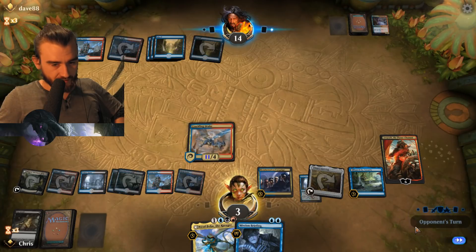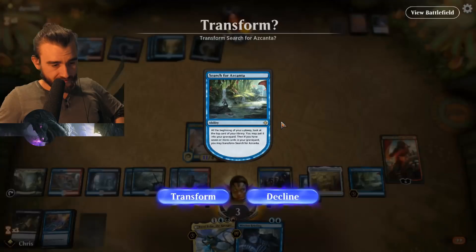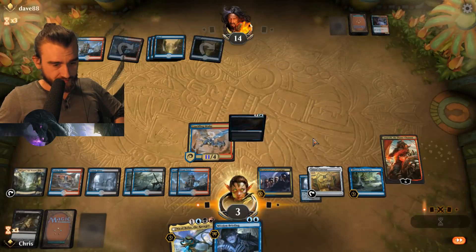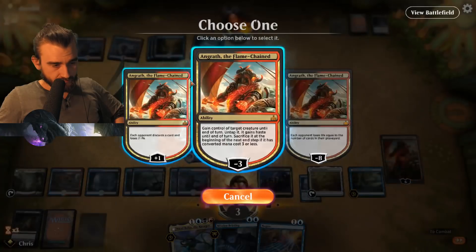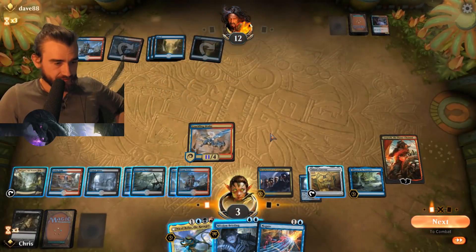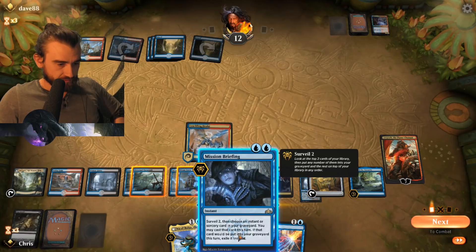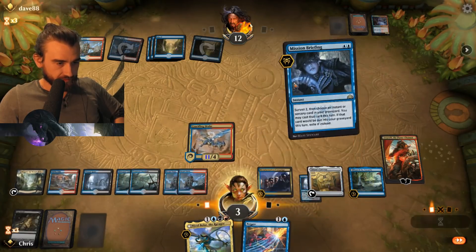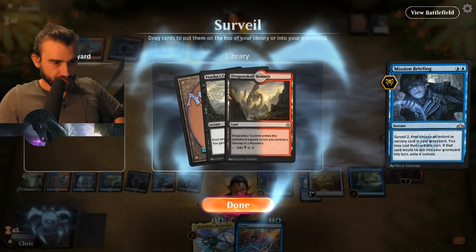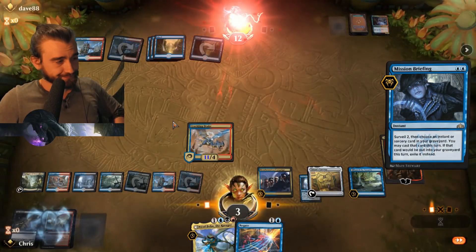Goblin Electromancer — that is absolutely fine, kill that immediately. And then it's our turn. Yes please — do not transform. Lose some life. Can we kill him this turn? Yeah, we need to play one spell. Let's do the Mission Briefing — put these into the bin. Got him!